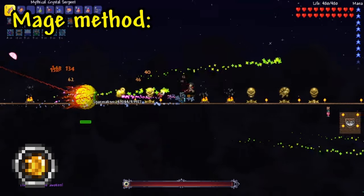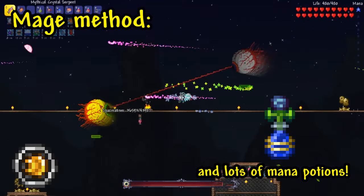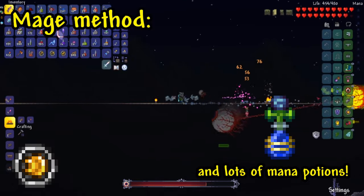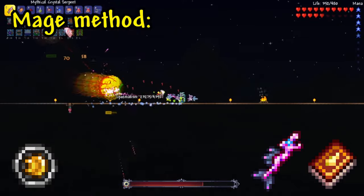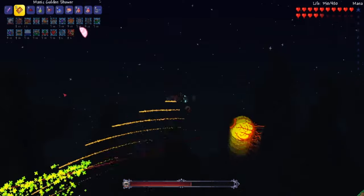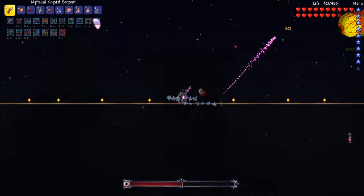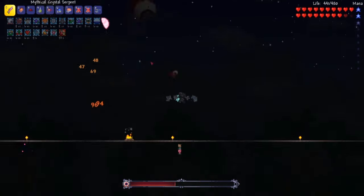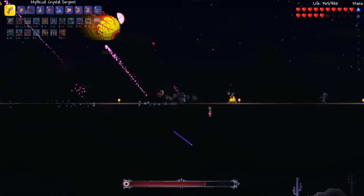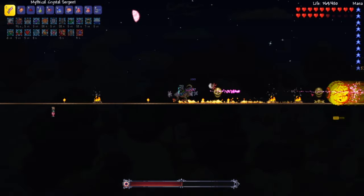Next up, let's move on to the mage method. Before I say anything else, absolutely make sure you have a mana flower and a load of mana potions, because if you're anything like me, you'll summon them and forget them in your chest — and that really isn't good for your overall efficiency in this battle. For this battle I used the Crystal Serpent and the Golden Shower Spell Tome, but some other great weapons are the Sky Fracture and the Meteor Staff. I recommend using the Golden Shower no matter which primary weapon you decide to use, just to get their defense down and make the fight that much easier. Just use the Golden Shower to lower their defense, then use your primary weapon and put them out of their misery. All you really have to worry about is not taking massive damage from Spasmatism's Cursed Flame debuff and not getting completely juggled by Retinazer.